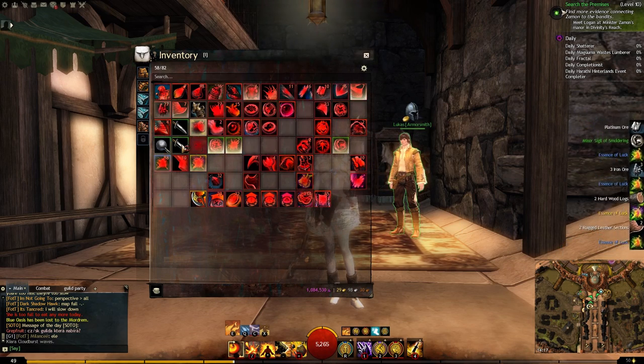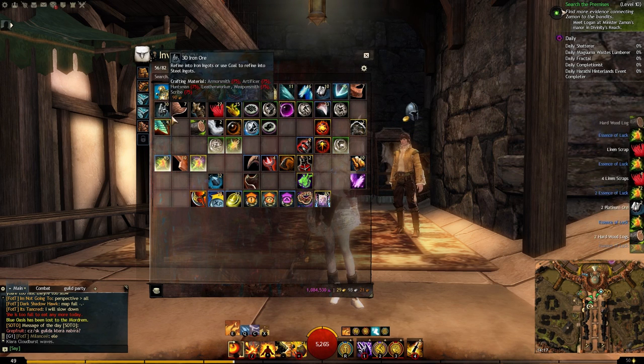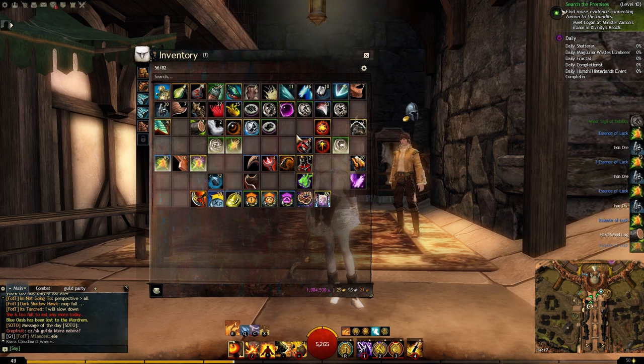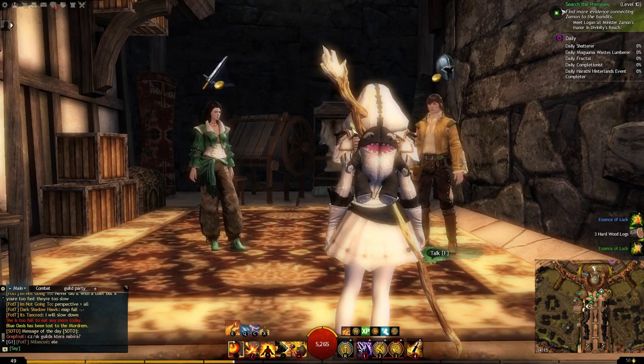If you want to salvage those named exotics for dark matter or whatever, you'd want to use the Silver-Fed Salvage-o-Matic or a Mystic Salvage Kit, because they work exactly the same for that purpose.